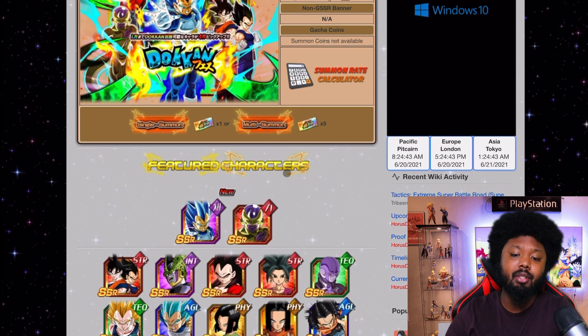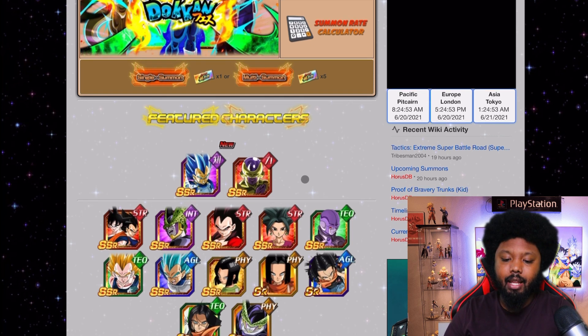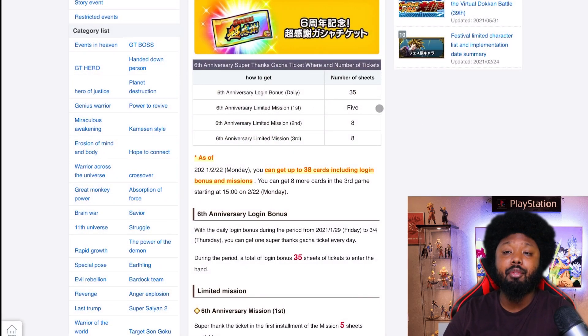When you summon on the banner with tickets, you only get five characters, and copies won't count for coins since these aren't dragon stone summons. If we look in the game, they give a breakdown of how to collect the tickets — divided into four parts: daily log-in gives you 35 tickets, the first part of the 6th Anniversary gives 5 tickets, and the second and third parts give 8 tickets each.